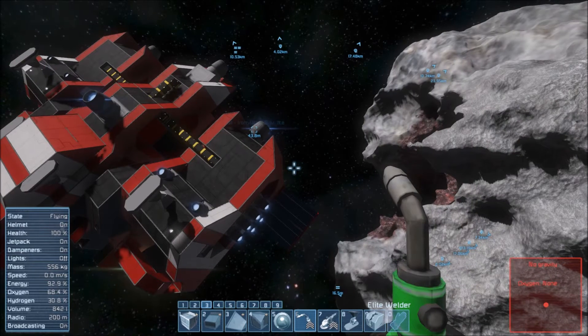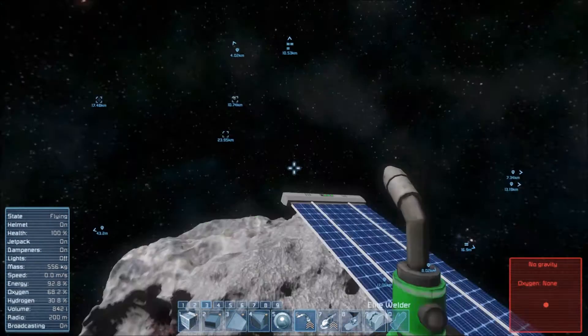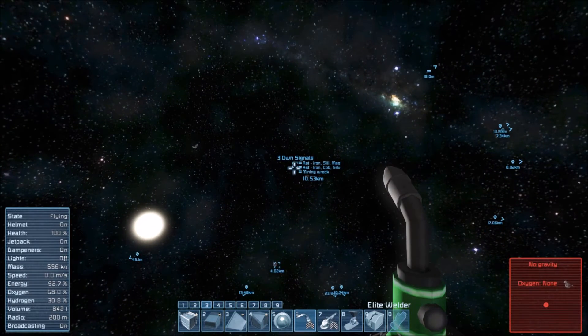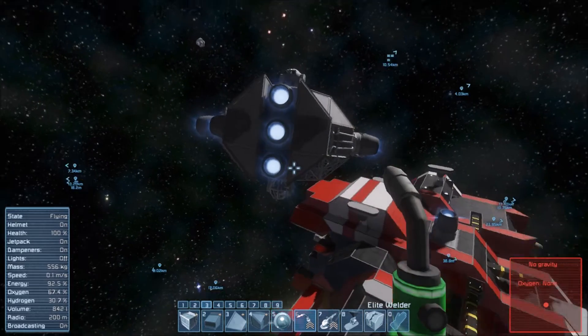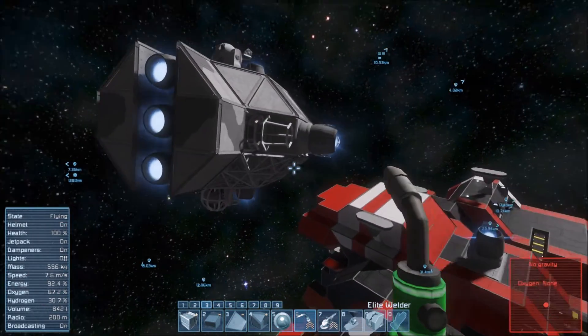It's not moving so that's fine, we can go and repair that or haul it back when we have the resources. Mining wreck over there, which is not good. That lost me like 50 uranium ingots - for some reason I don't know why they were there, but they were there.